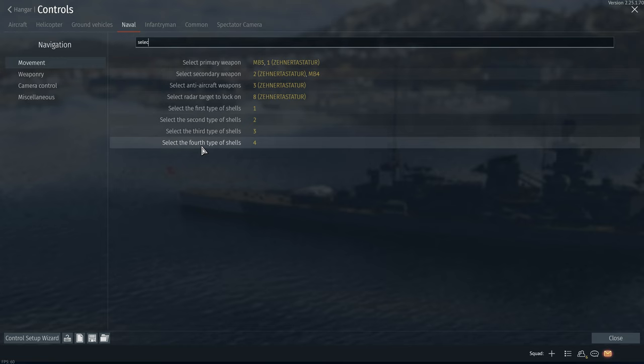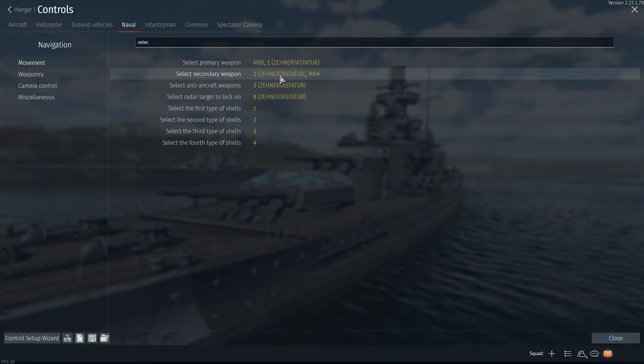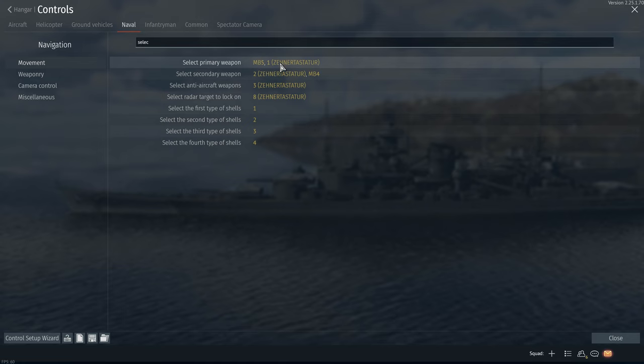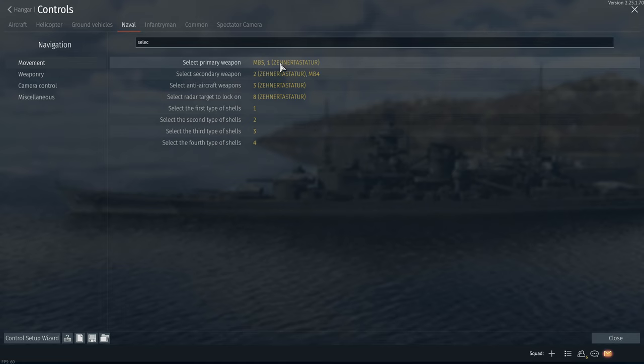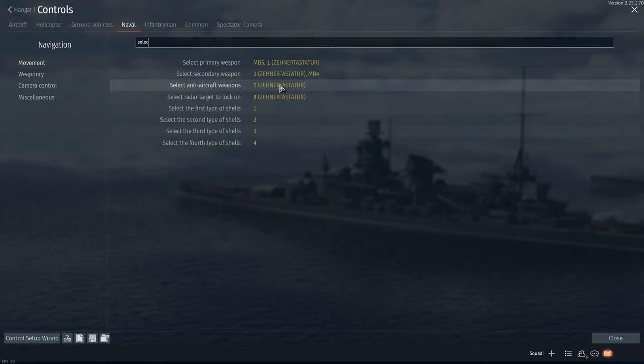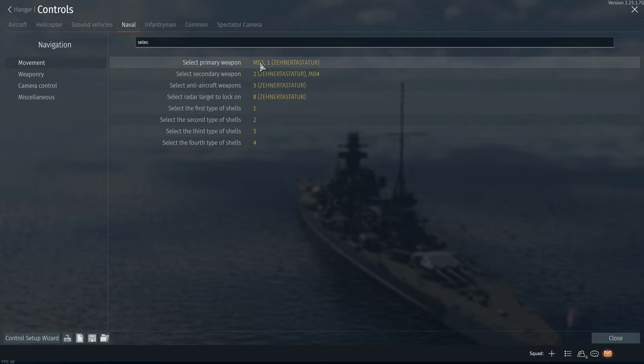We also have the select first, second, third, and seemingly new fourth type of shell, which allows you to switch ammunition. On my keyboard layout I have set it up so you can switch between going exclusively with primaries, secondaries, or tertiary weapons — the anti-aircraft guns. So if an aircraft is coming towards you too close for the secondaries, you can switch to your autocannons and gun it down before it drops a torpedo or bomb, then switch back. I've also set shortcut buttons on the mouse to switch between the primary and secondary calibers.